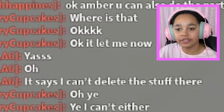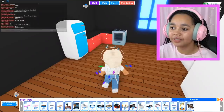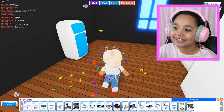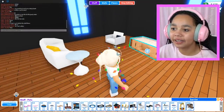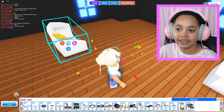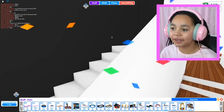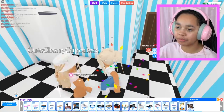It says I can't delete some stuff, so let me go and delete the things they're trying to remove. I'll sell those for Lily, and move these out of the way because I'm not sure what she wants there. She says thank you — she's doing the kitchen first. Let me check on Amber. She seems pretty fine.